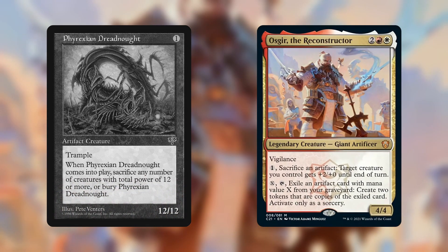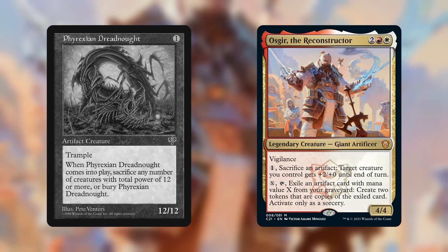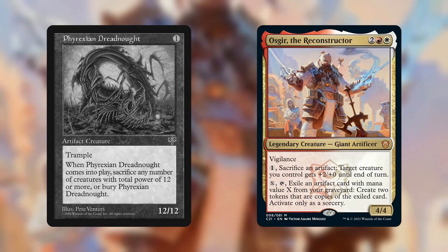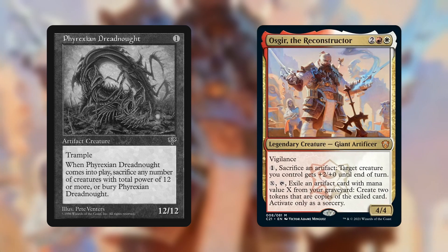So after we're all done, we spent 2 mana to make a 12/12 token with trample. I'm no expert, but that seems pretty dang good to me, even if your Osgir deck isn't very combat focused.